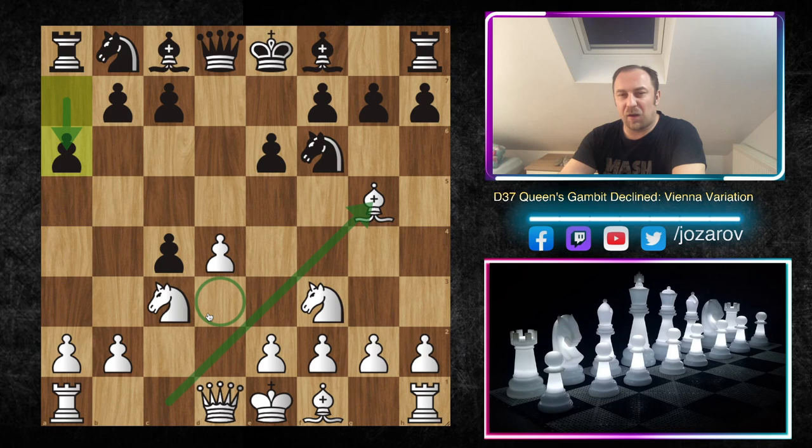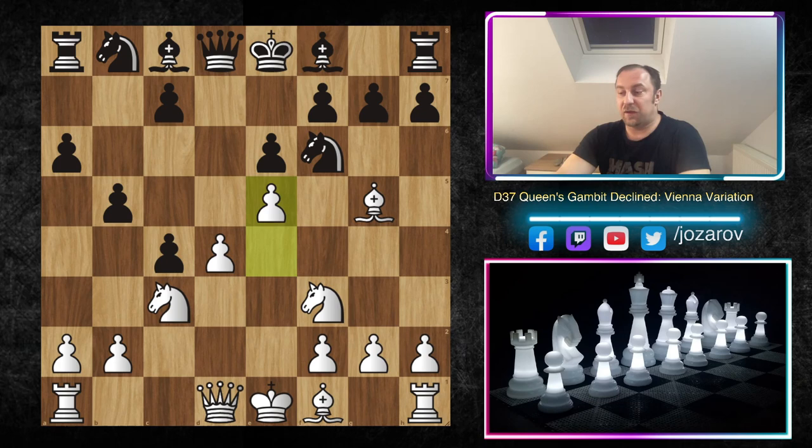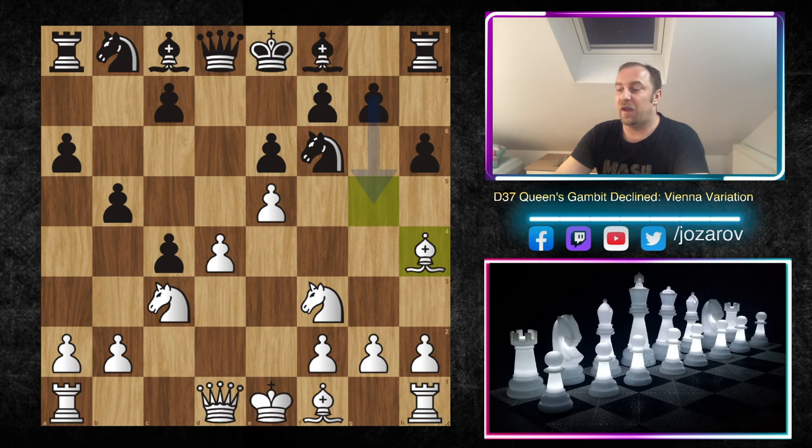Let's see another example — the a6 idea after Bg5. This game becomes really wild. The main goal of a6, as we said at the start, is to fix the pawn structure. If black gets challenged with Bc4, then b5 comes with tempo against the bishop, and then b4 comes with tempo too. The minor pieces on c4 and c3 become objects of black's pawn storm on the queenside. After a6, again the idea e4, b5 — black cements the queenside. But white challenges with e5, which is still fine for black.